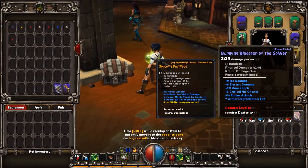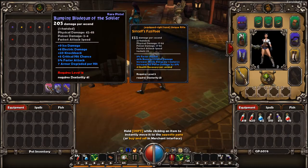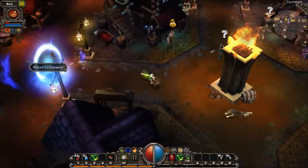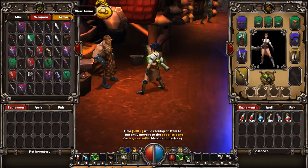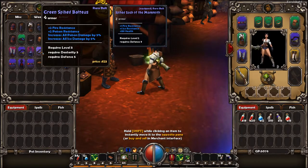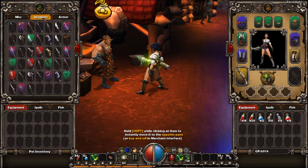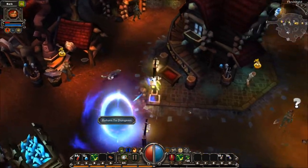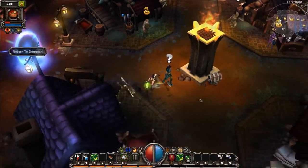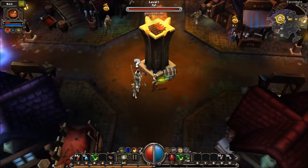That definitely means this pistol is obsolete because this new one's stronger. The item is level 14 of course, which I haven't reached yet. I'm also going to check the blacksmith for shields but he doesn't seem to have any good ones. I'll see you next time — bye bye!